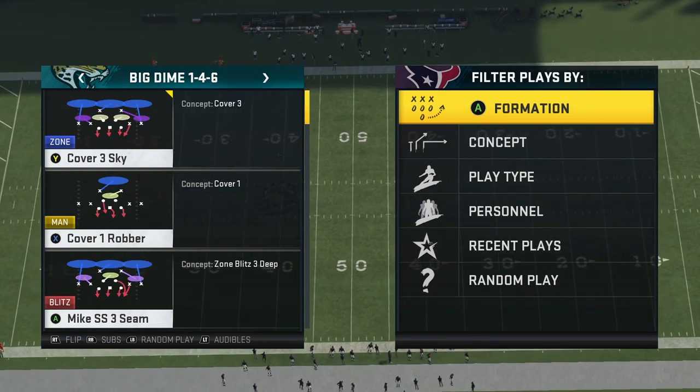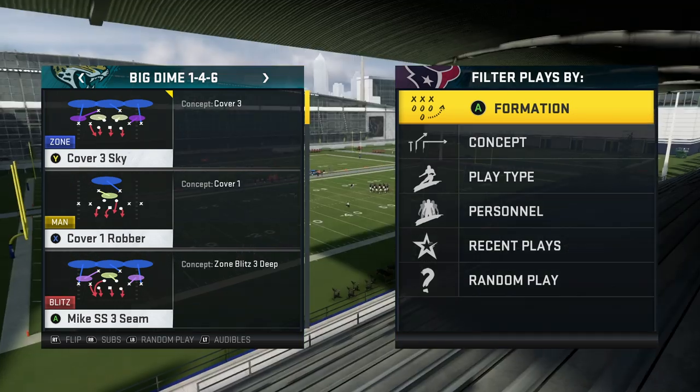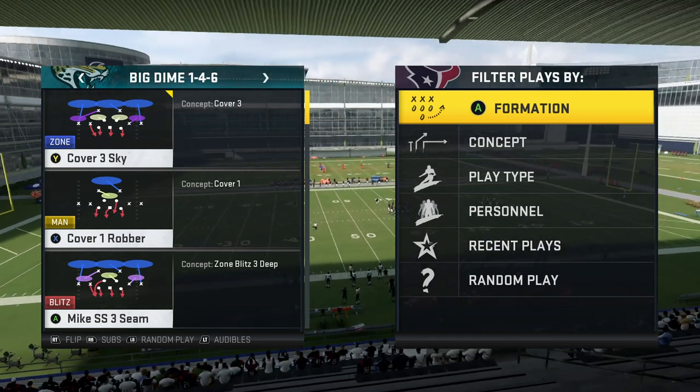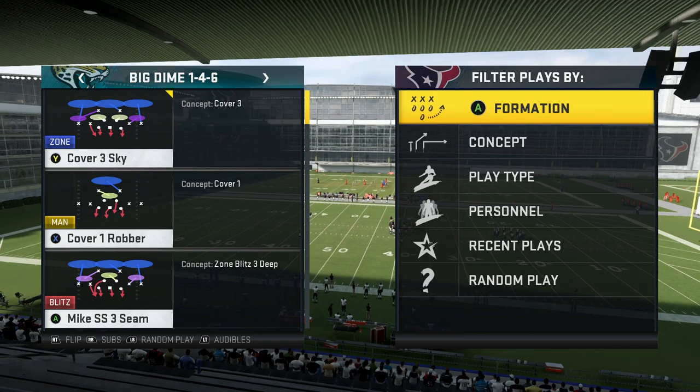The play I'm going to be showing you guys, as you might have seen in the thumbnail, is going to be Cover Three Sky. This is a hybrid blitz because we can either get pressure or we can just completely clamp up our opponents - it just really depends.